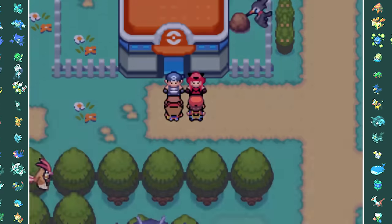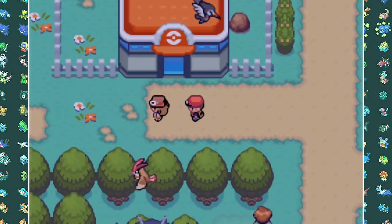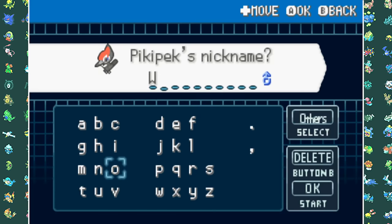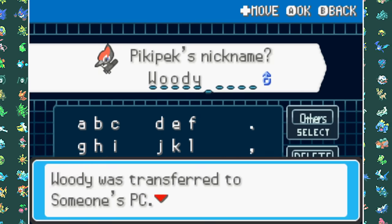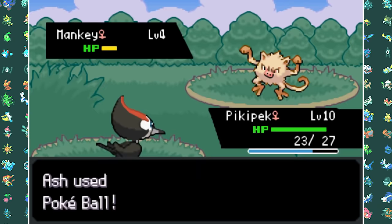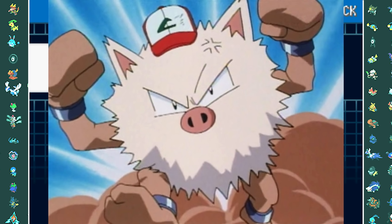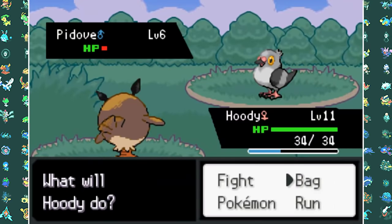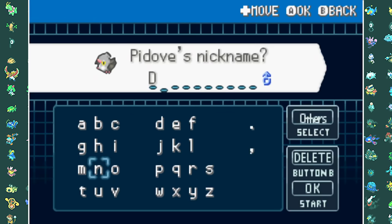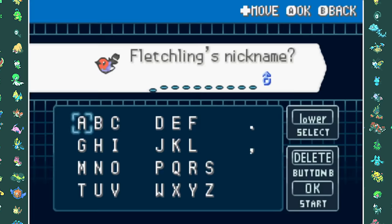Before that, we beat up a Team Magma and Team Aqua grunt together with Serena, and she gives us the Z-Ring, which I won't use because I'm not a big Z-Move fan. I then got Pikipek confused with Fletchling, so I caught a bunch of Pikipeks trying to get a good nature until I found out Ash never owned one. I eventually caught a Hoothoot because Ash had a Noctowl in Johto, and a Mankey because he owned a Primeape in Kanto which he released afterwards.